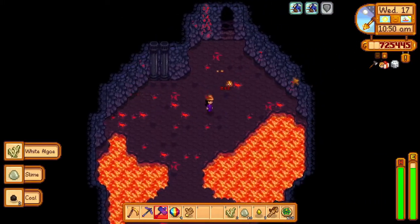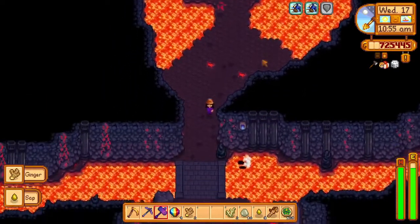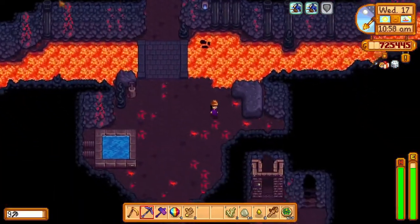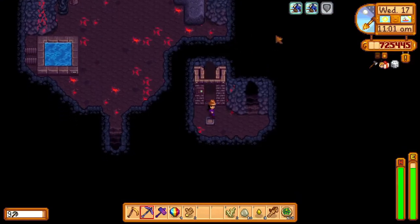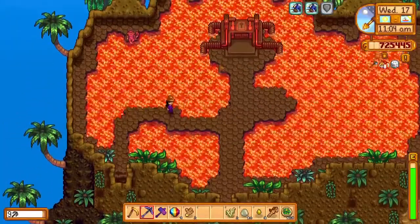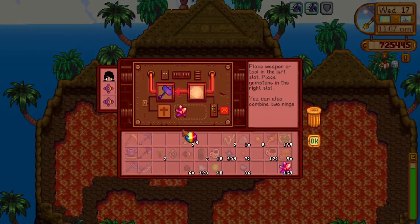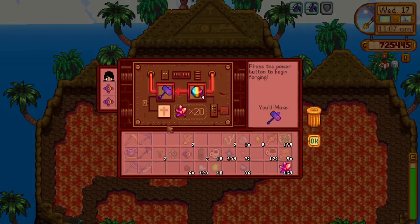We got 242, 276 — so those rings increase the damage. I can deal like 240 to 270 damage in one hit now, which is absolutely insane. But I'm still not finished yet — we're going to go ahead and get an enchantment on our gavel.